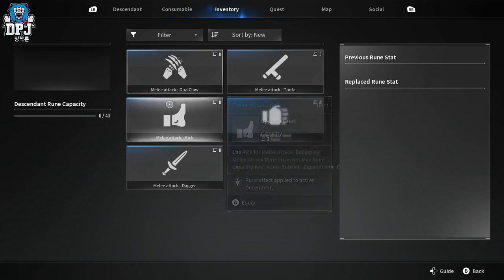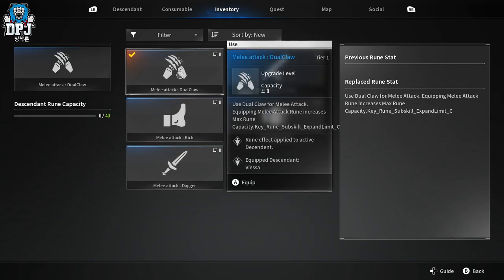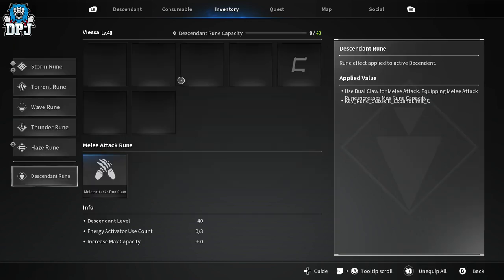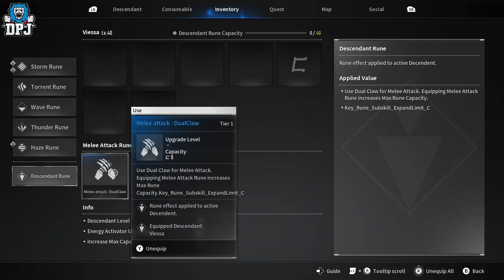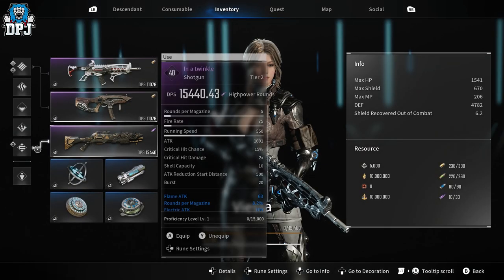We also have the Melee Attack rune, and like every other rune you'll find or be rewarded with it. On an Xbox controller it's tied to both bumpers at the same time.